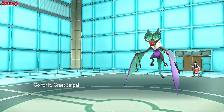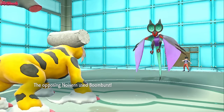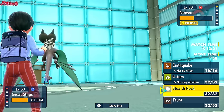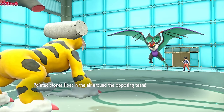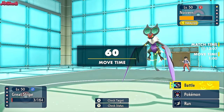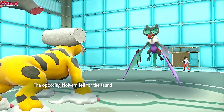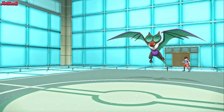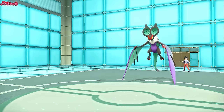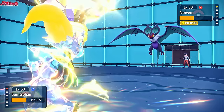We switch into Landorus and take a Boom Burst to the face — we get the Intimidate off. They go for Boom Burst, doing half. Best option is Stealth Rocks to break a potential Sash on Gengar, so we do that. We live another Boom Burst and Taunt to stop any roosting. Then a Dragon Pulse takes out Landorus — but Stealth Rocks are up. We go into Infernape, use Thunder Punch 100% of the time, and it takes out the Noivern cleanly — there was a crit but I don't think it mattered.